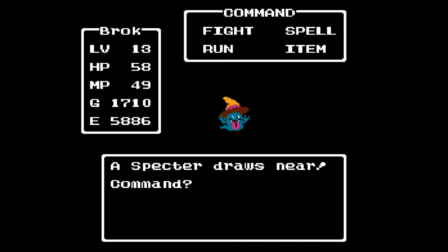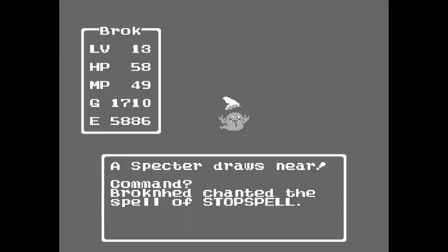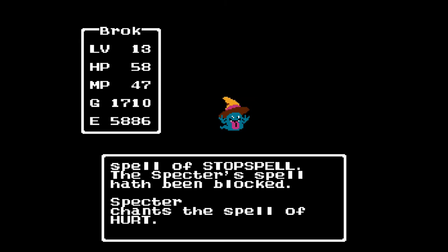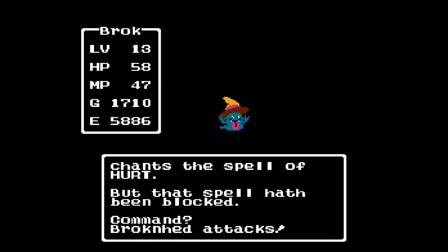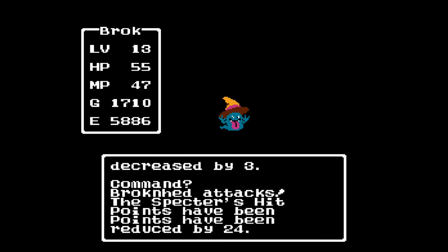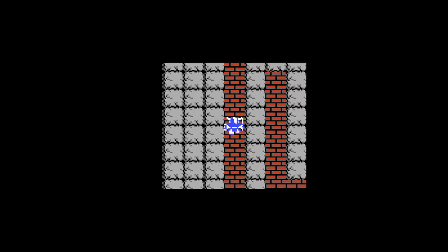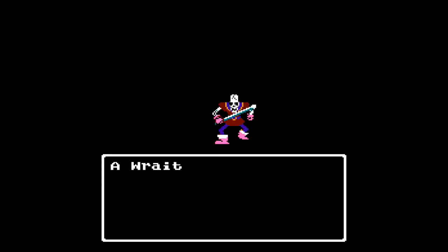Another new monster — we have the Spectre. The Spectre has 36 hit points, attack 40, defense 38, speed 49. They can give up to 70 gold and they give 18 experience. They can cast Hurt, but also Sleep. So we want to use Stop Spell on the Spectre, because the only way we're really going to have any trouble or be at risk of dying is if we are put to sleep — that really is what gets you when you can't fight back.